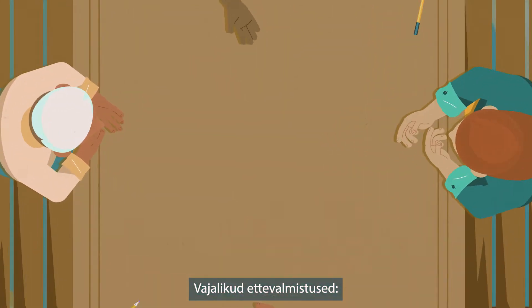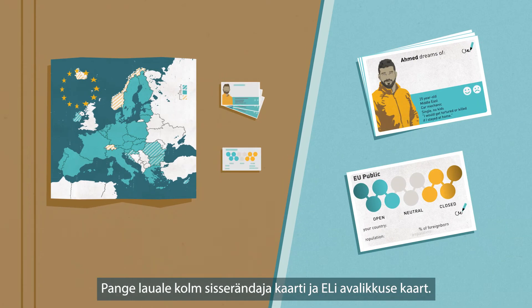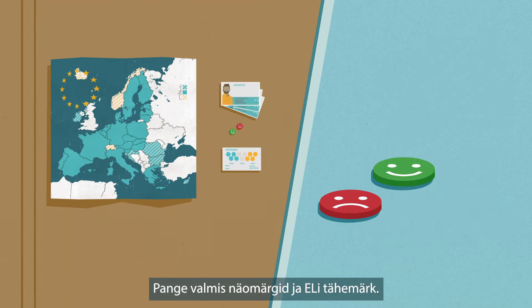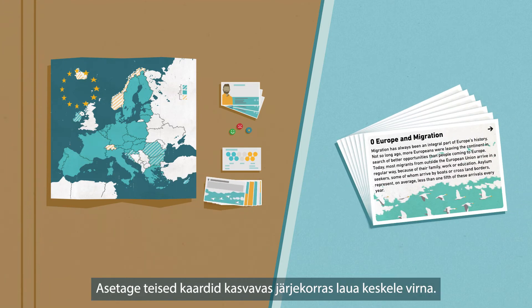To set it up, put the map on the table. Lay out the three migrant cards and the EU public card. Prepare the smiley chips and the EU star chip. Place the other cards in a stack in the middle, in ascending order.